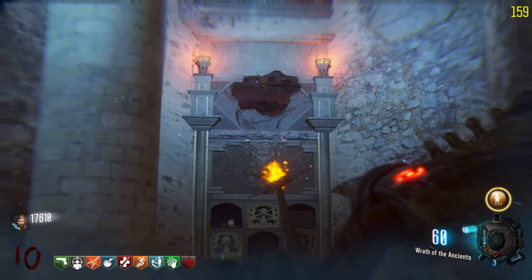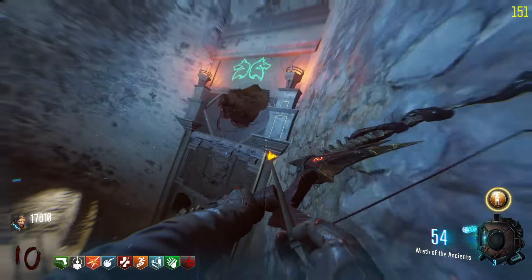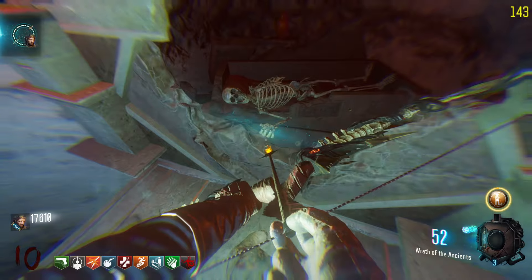Once you have all three parts, wait until the undercroft activates anti-gravity. Once it turns on, wall run into the dip area and use the Wrath of the Ancients to hit the symbol above the hole in the wall. Once you hit it, a platform should spawn under the hole in the wall. Stand on it and interact with the skeleton and he will give you an arrow — then just pick it up.